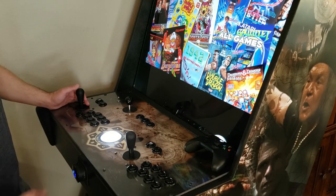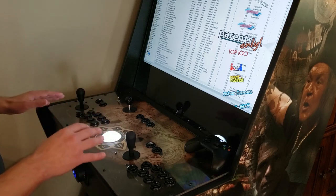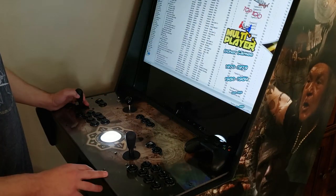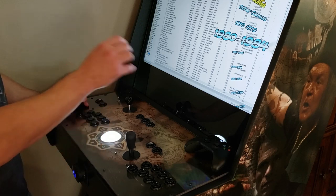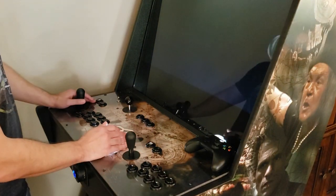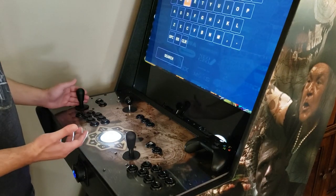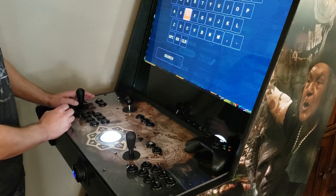From the main menu, there's also a Search function. You can search for any game across all systems. For example, searching for 'Double Dragon' — Player 1 is your enter button when typing. If you're not sure of the full title, just type part of it, like 'double,' and it will find everything with that word.